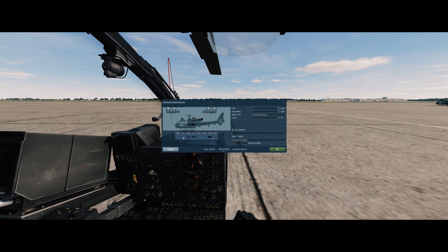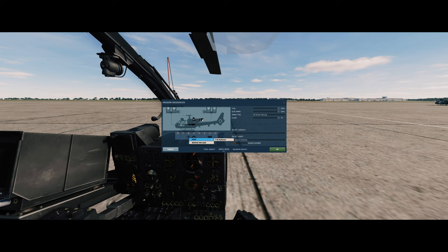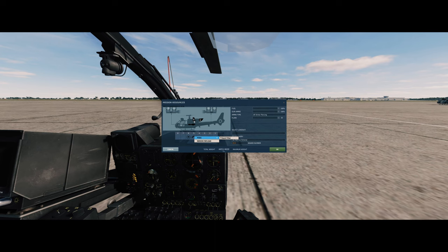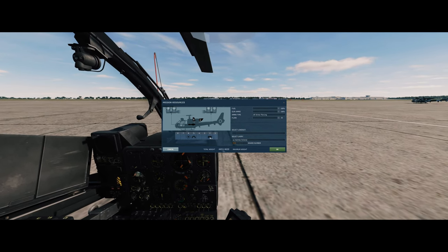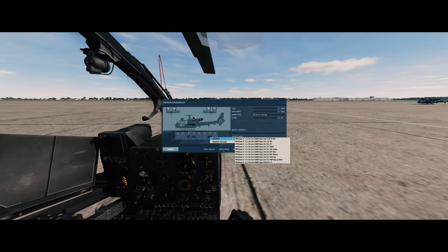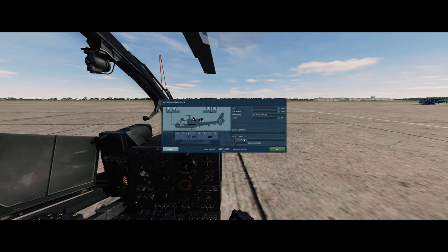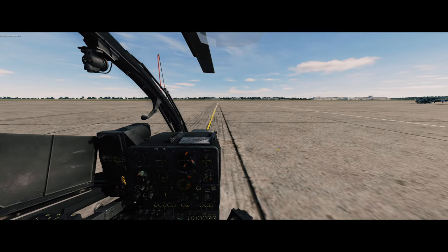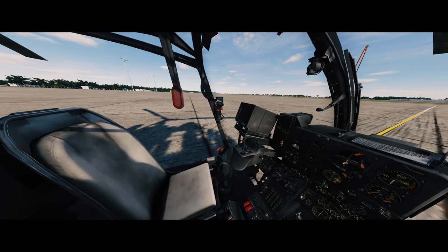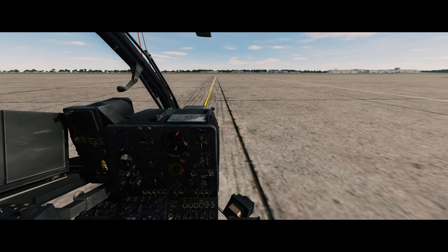What you can do is use the IR deflector right here — it throws all the heat all the way up. Then you got the sand filter here, to help out the engine in sandy places. As far as rockets we have all these options, so I'm gonna put it on HEAT. Then request re-arming. You can have a copilot here on the Lima version — really doesn't do much, just for enjoying the show.